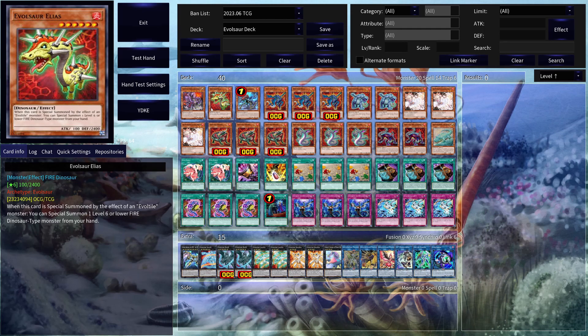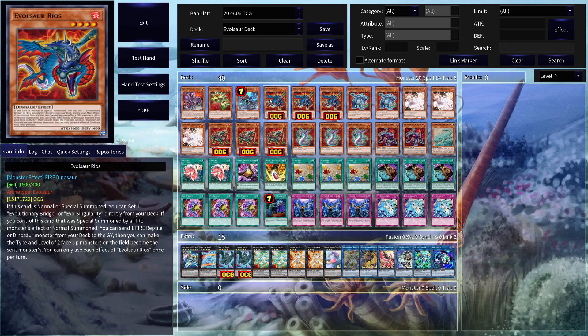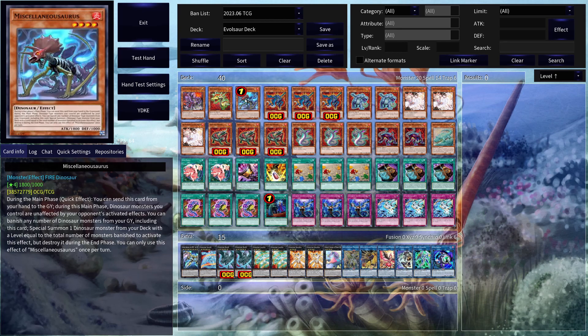Here we have EvoSaur Elias. This card is pretty insane — just when it's special summoned, being able to especially summon a level 6 or lower dinosaur type monster from your hand is nice. Just being able to use it, get out your Reels, and then from there continue to play can always be pretty helpful.